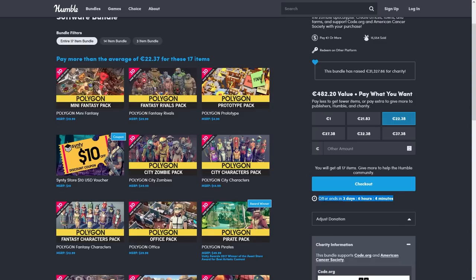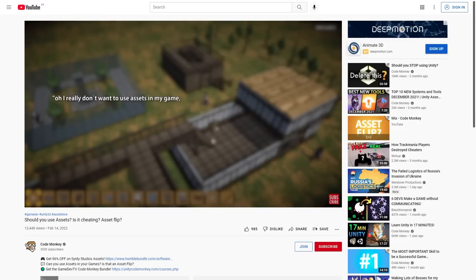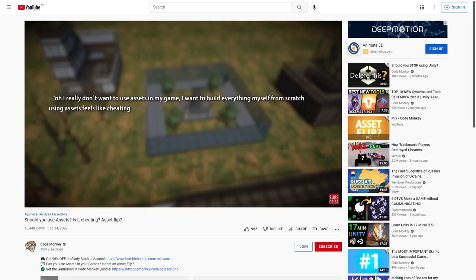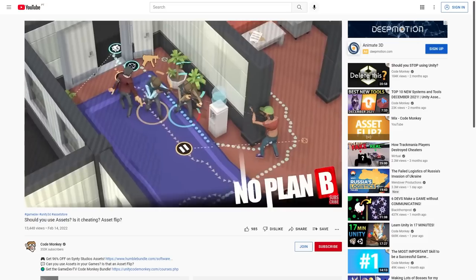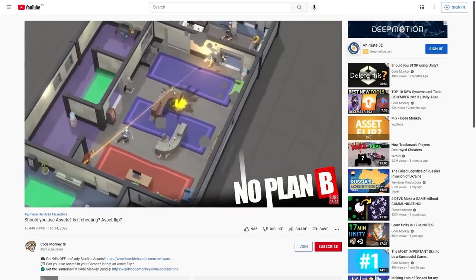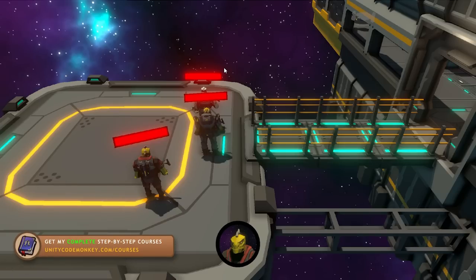It ends in just 3 days, so I would encourage you to get it quickly. Check it out with the link in the description. And one more thing — if you're the kind of person who does not like using assets because you think it's cheating, or because you're afraid players will call your game an asset flip, then go watch this other video I made where I browse games clearly using assets and see what the player reviews actually say. So let's see the minigames I quickly made using these assets.